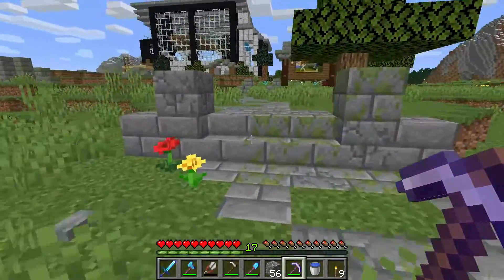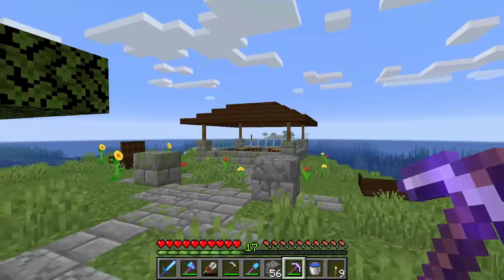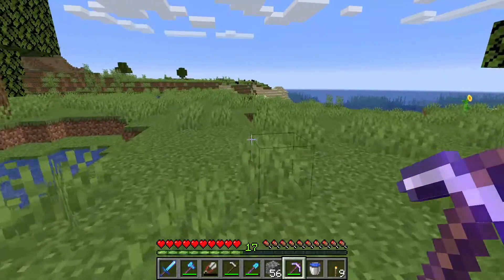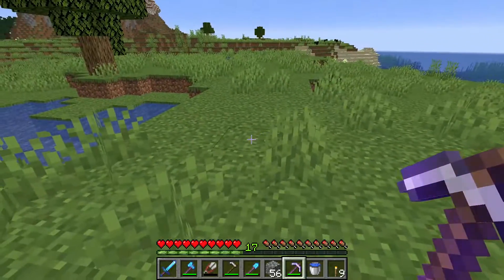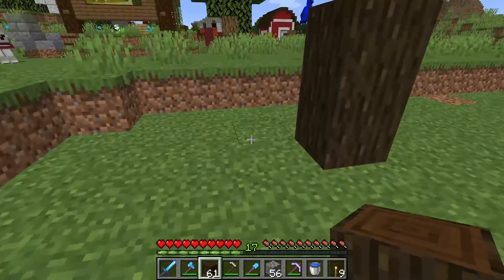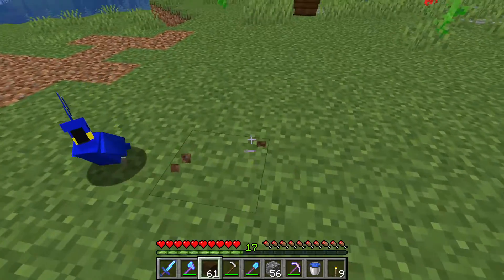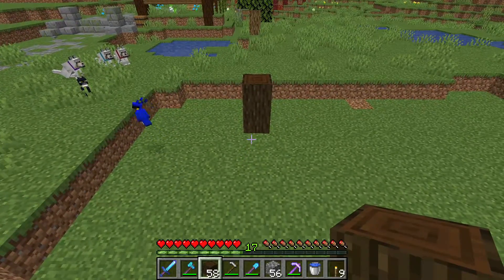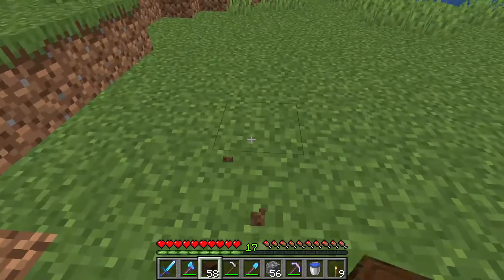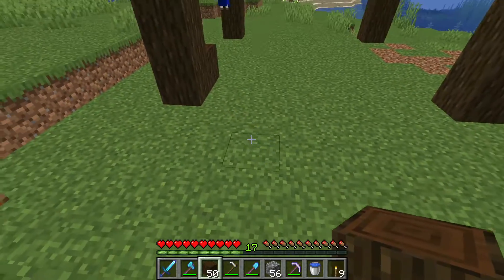Now that we have gotten some diamonds and did some enchanting, I'm thinking this area out here is just kind of bare — the enchantment table has been just kind of by itself for a while. So let's do a real quick, little simple building right out here. Maybe we'll do three wide — one, two, three, four, five, six, seven, eight — make it a perfect square. Doesn't need to be big, that might work out.